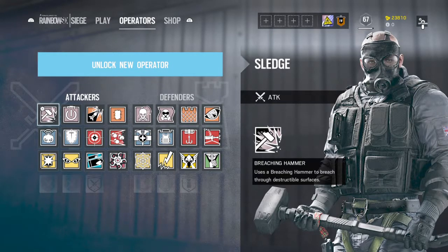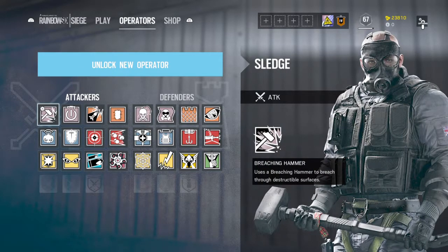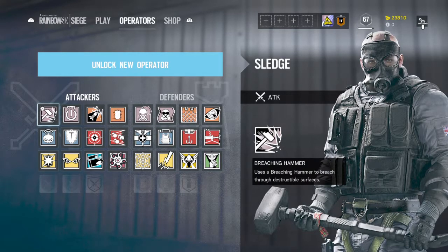What's going on guys, it's NexusXL here and today we are going to be doing something new. We are going to be doing a series of best attachments for Sledge. We're going to start with SAS right now, so let's get started.